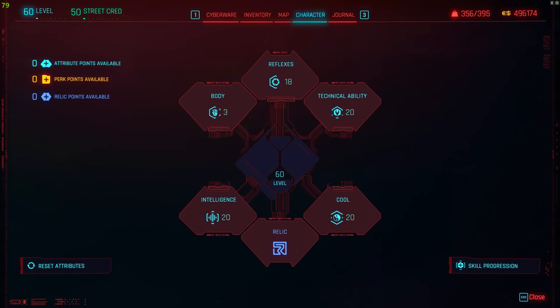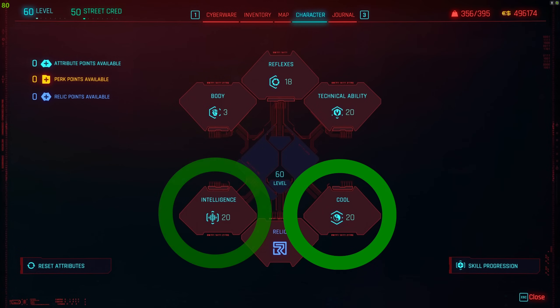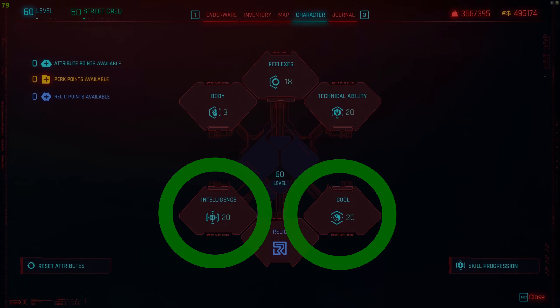So this is basically how your attribute tree should look like at level 60. For this build, I'd say the most important attribute trees are Cool and Intelligence. I would highly recommend leveling those up first, although I will talk about leveling later. So for now, let's talk about the perks.